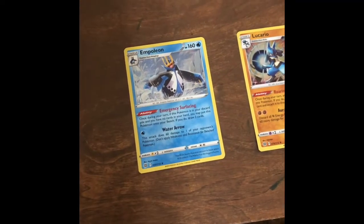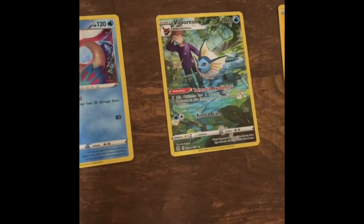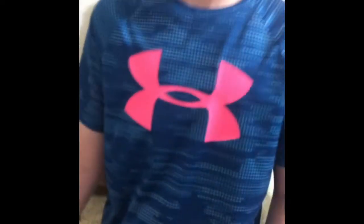Here's the best cards that we got: Empoleon Hollow, Lucario Hollow, Milotic Hollow, Vaporeon Full Art Hollow, and Zapadose Hollow. That's the end of the video. Make sure to like, subscribe, and turn on all notifications. Happy Easter!